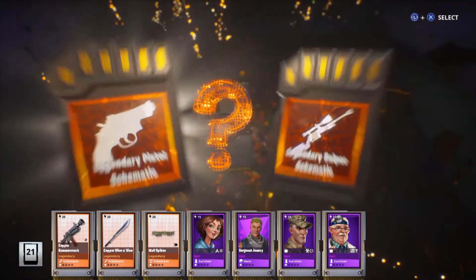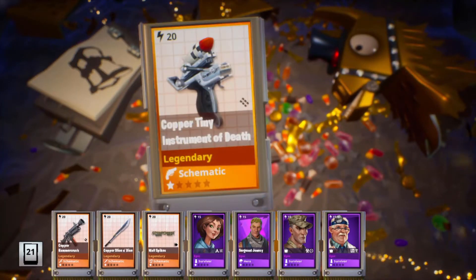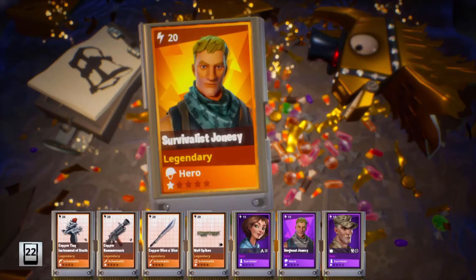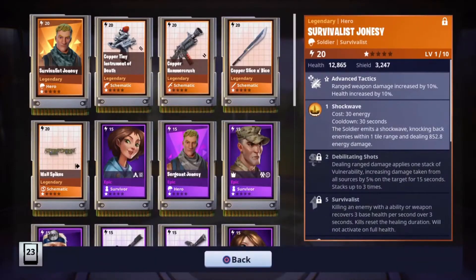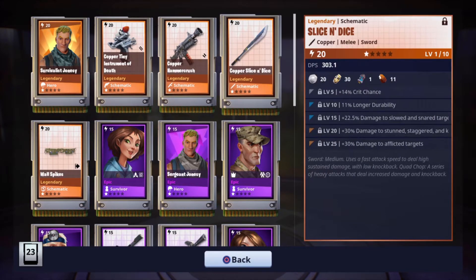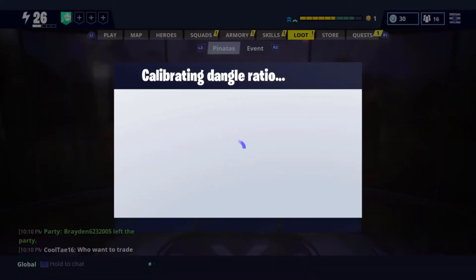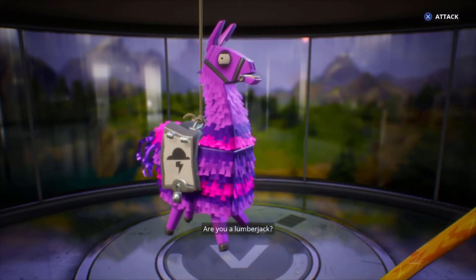Three legendaries. Pistol or sniper — let's go with pistol. I have a few snipers. The tiny instrument of death — I've been going for that for a while. Got a legendary hero. I mean a legendary hero, Survivalist Jonesy. Copper tiny instrument of death, hammer crush, slice and dice, and the waspied. I really like the design of it too.